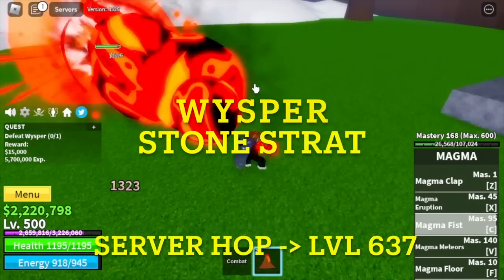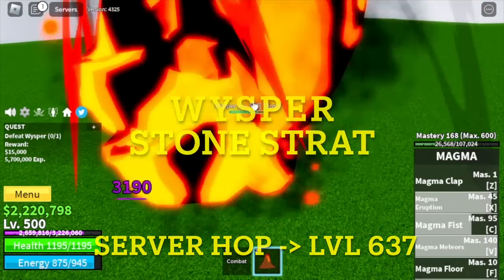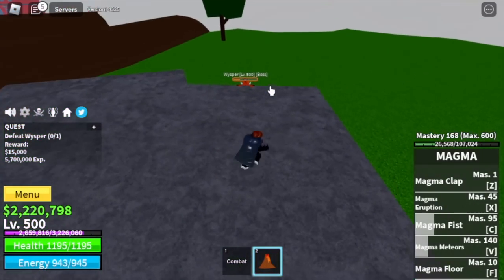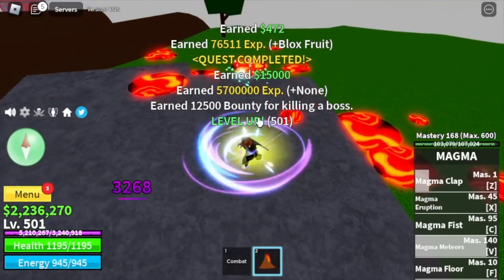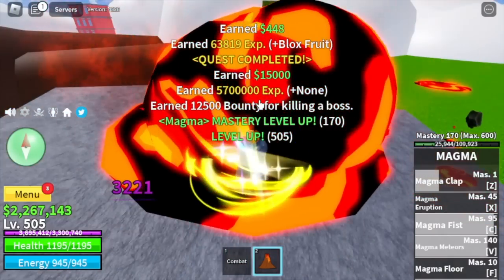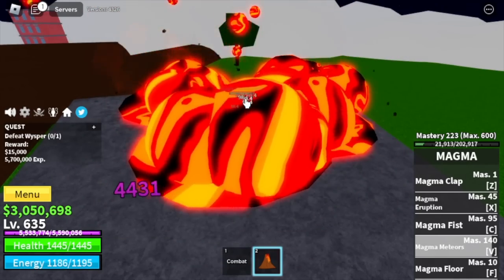Once you do that, next island is the Skylands. Target is the Whisper. Stone strat and server hop until 637. How do you do the stone strat? Just jump here and he cannot damage you — he cannot use his bazooka. Check this out: no damage, right? So you're gonna keep on killing him — server hop, kill him. Our target level is 637.